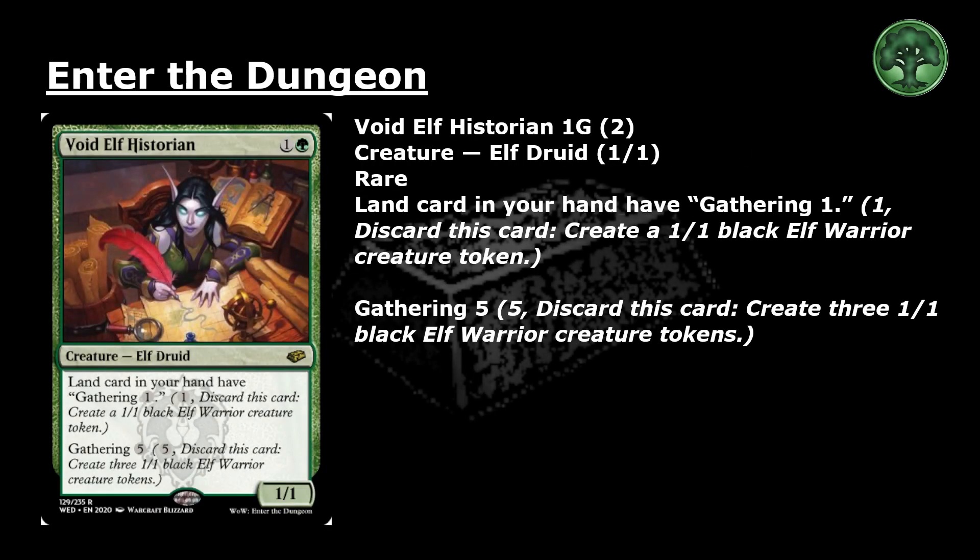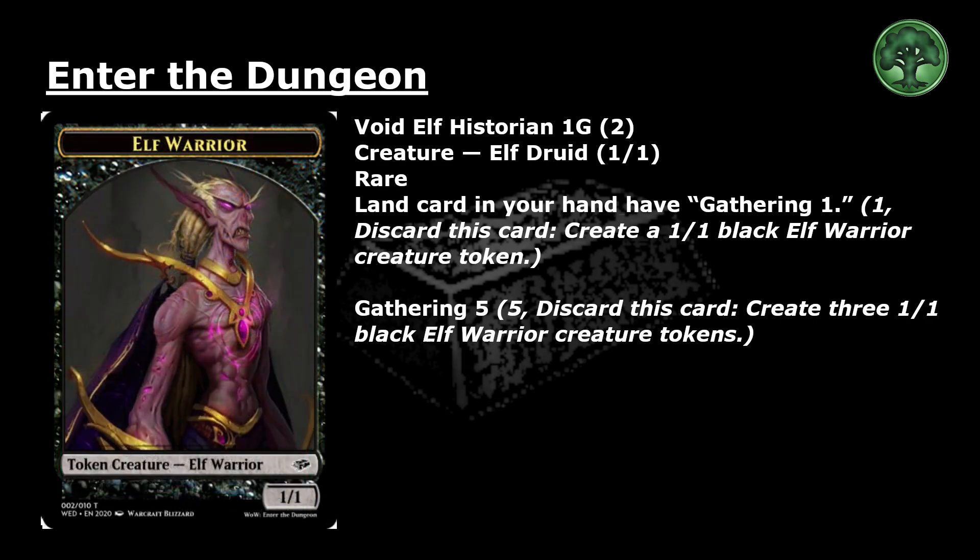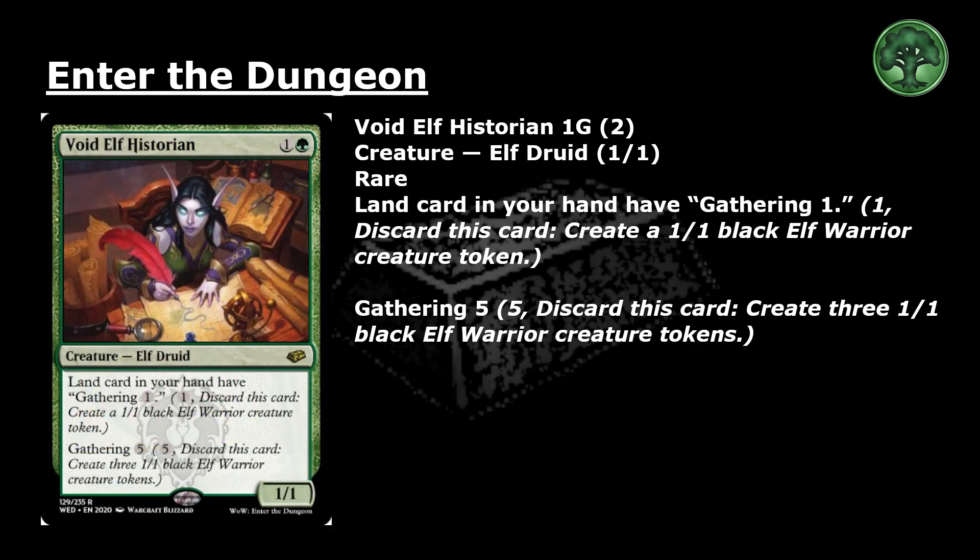Void Elf Historian: 1 and a green for a rare creature, elf druid, 1-1. Land cards in your hand have gathering for 1 — pay 1 and discard this card: create a 1/1 black elf warrior creature token. Gathering for 5 — pay 5 and discard this card: create 3 1/1 black elf warrior creature tokens.